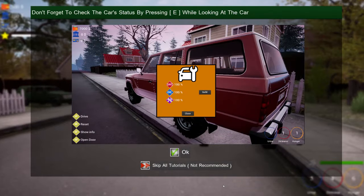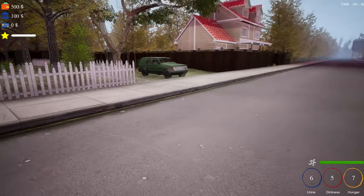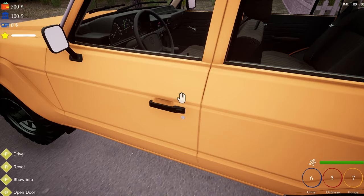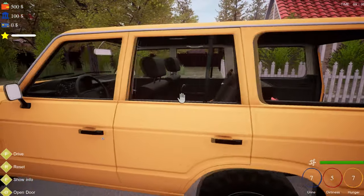There are other aspects to this game obviously — gas, oil, and I'm going to have to do some repairs. This is all the way survival. F to drive, R to reset, E to show information, O to open door. Let's see how I drive. I'm a decent driver using a controller; I don't know how I'll do on keyboard. Most of my driving is — okay, O is open door. I'm going to get used to that. What door did I just open?